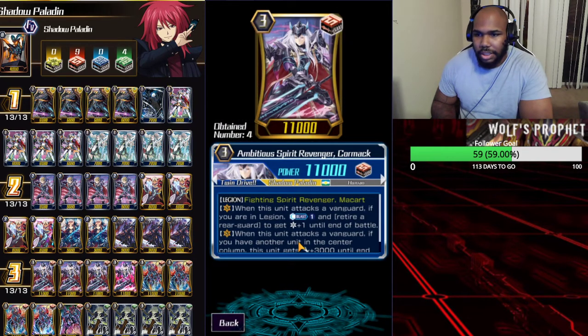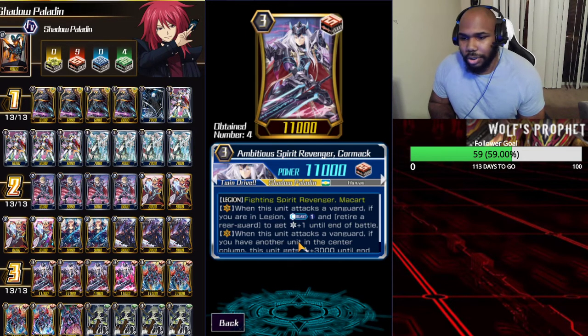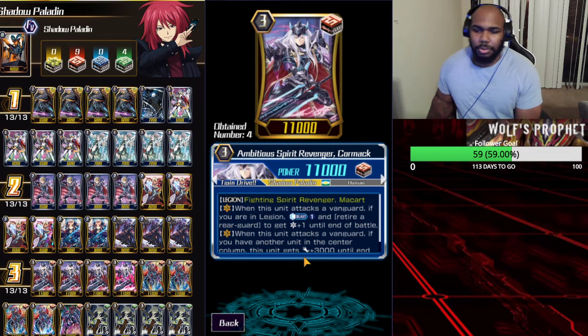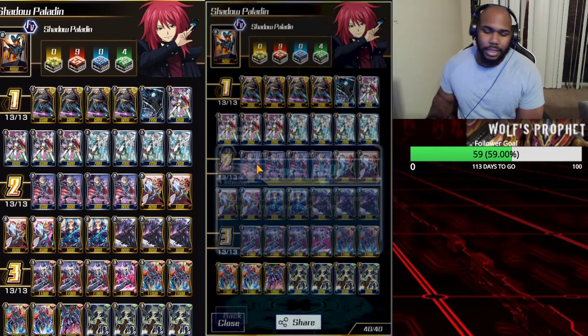You can take some of these double rares and put them in there, like the Legion unit Carmack. He's the double rare Legion unit used in regular Revengers. Basically, when he attacks the vanguard and you're in Legion, you get a crit and can retire any rear guard — it doesn't have to be a Revenger. That's why you see a lot of non-Revengers in the deck.